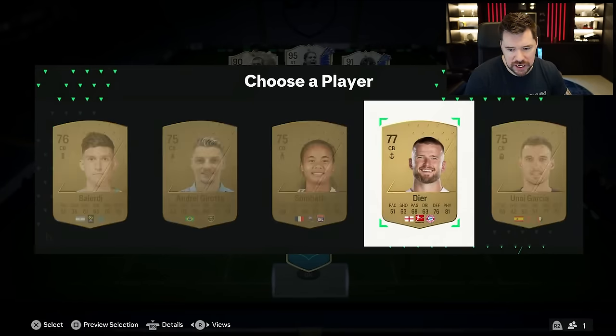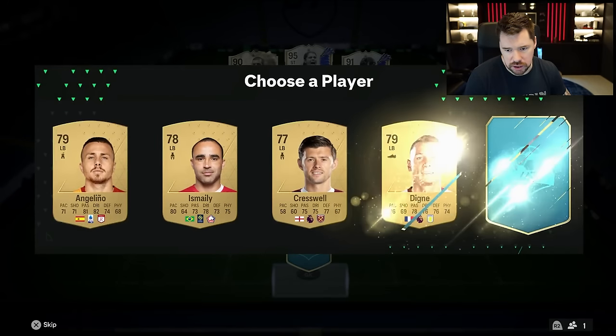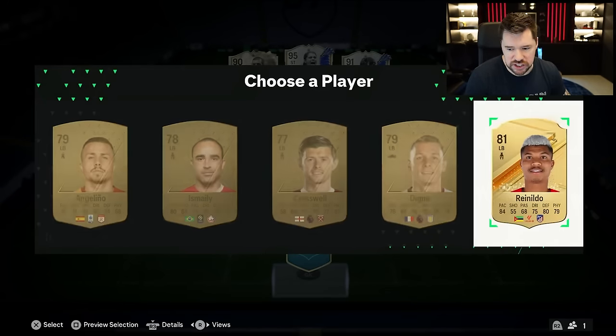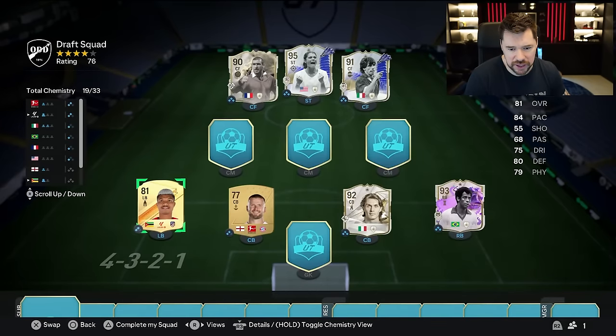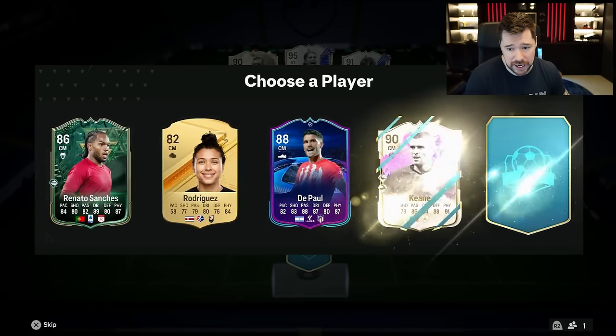And that is where it ends. We will take the Bayern Munich version of Dier, and at left-back Dier is exactly where we're at with this as well. It's fallen apart a little bit there — let's go. Five from seven now. I want to get eleven icons ideally — that's like the aim.